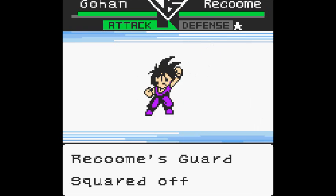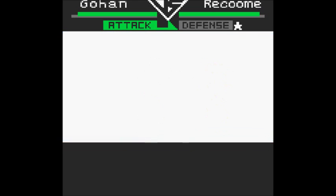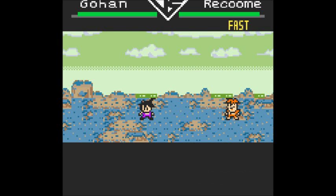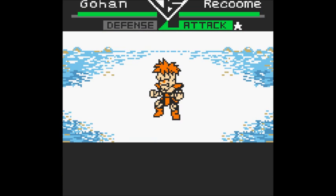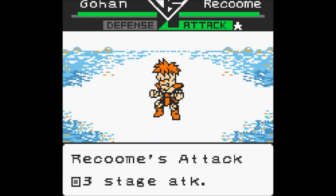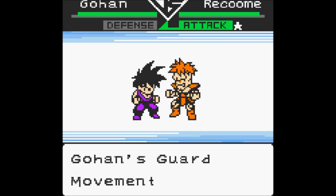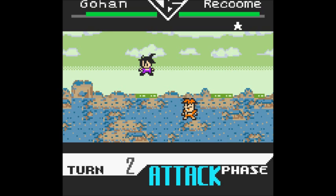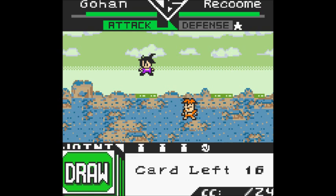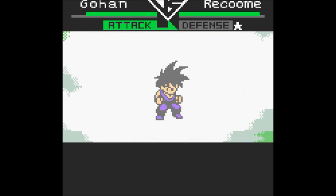Raccoon tends to use quite strong attacks most of the time. That includes his Eraser Gun, which is a beam attack with quite high accuracy. And then there's also the RFB attack which does quite a lot of damage — it's a melee attack but has fairly low accuracy. What you'll want to do is try and get rid of Raccoon's fighting ability by blocking his attacks.